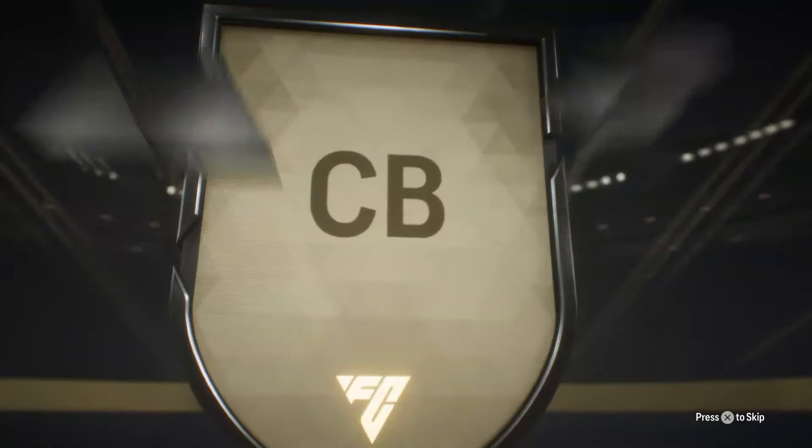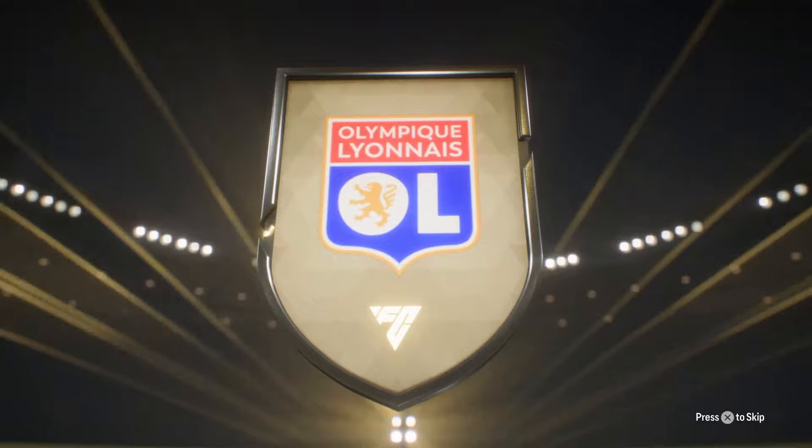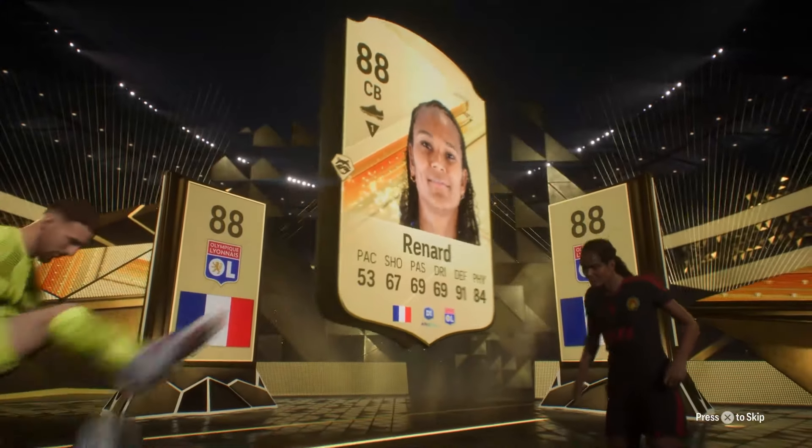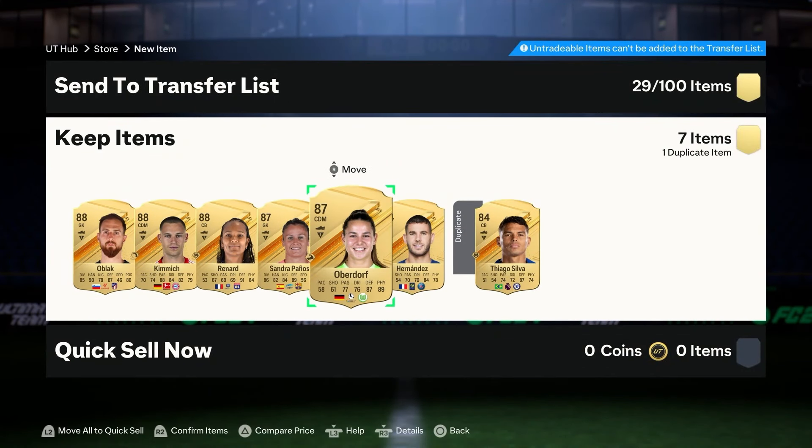First 84x7 on its way — it's going to be a French center back. Could be nice — it's a double walkout! An 88 and another 88 old black. That is a very very good start: three 88s and two 87s in there. These packs might be worth it. Can the second one be as good as the first?